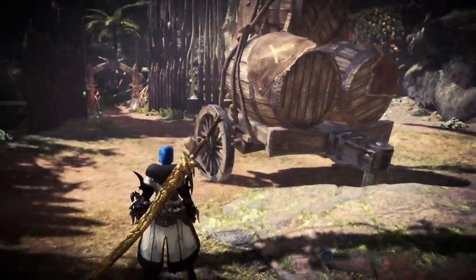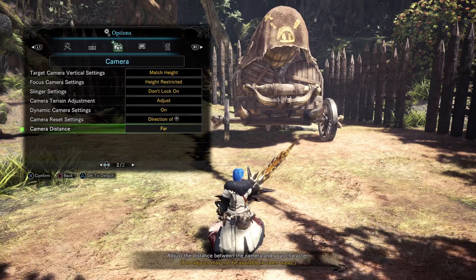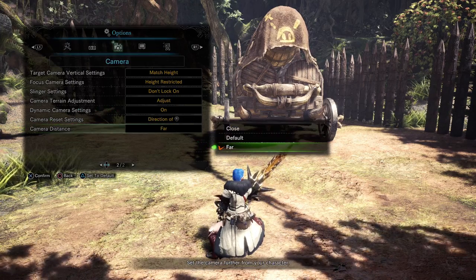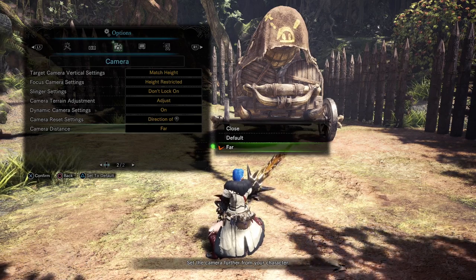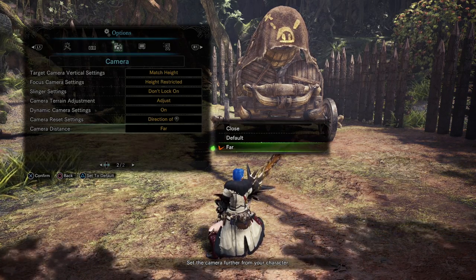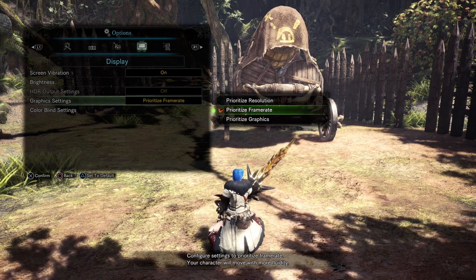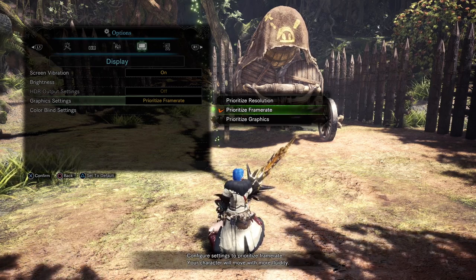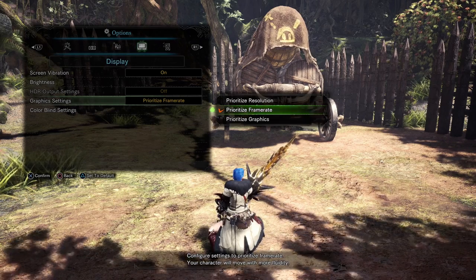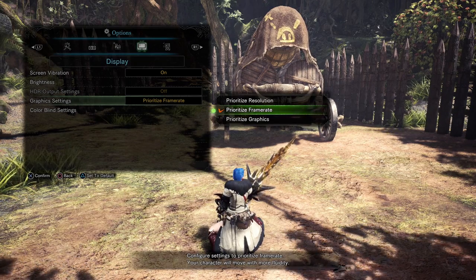The last camera setting is camera distance — I just have this set to far. The difference between close, normal, and far isn't huge, but monsters get really big and can get right in your face. The bigger your field of view the more of the monster you can see and the easier it is to tell what they're doing. For the display panel, I highly recommend setting graphics to prioritize frame rate. A more stable frame rate is better — monsters give you very tight dodge windows because you have very few iframes, and more frames per second means more information to react with.